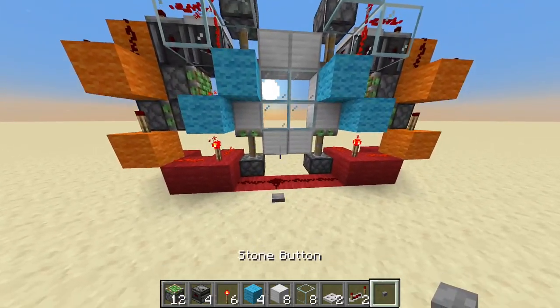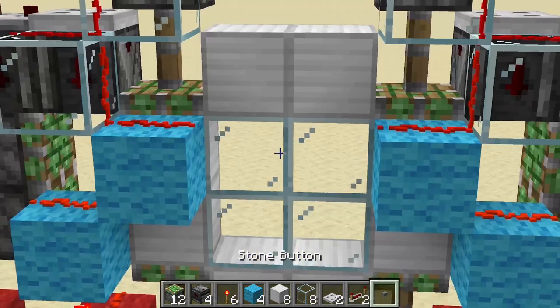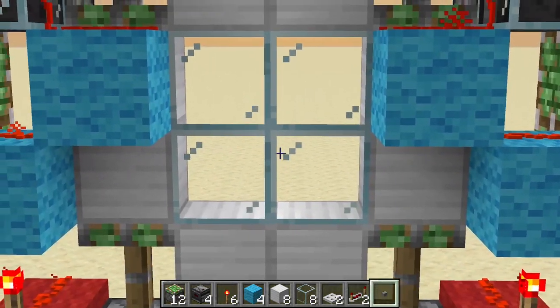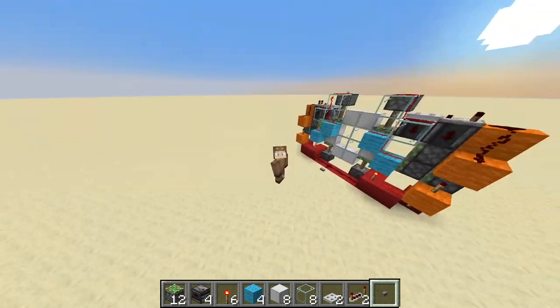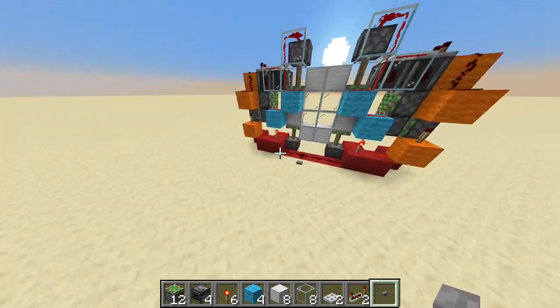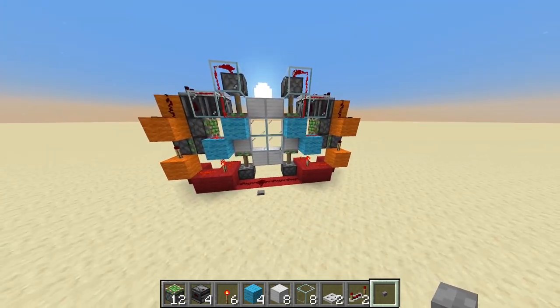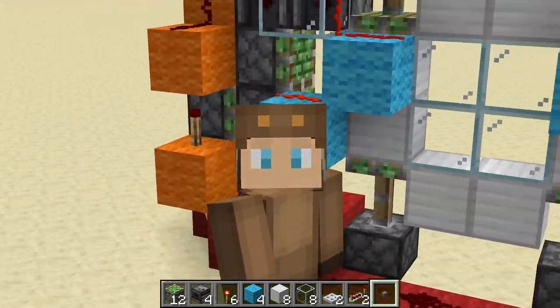Beautiful. That went really quickly. That's your seamless glass 2x2 piston door. Yes, it's a long name. And if you want more, you can also call it the seamless glass 2x2 hipster piston door. Okay, it doesn't make sense anymore.